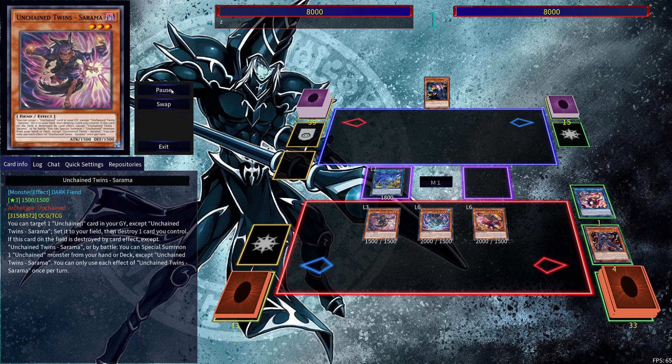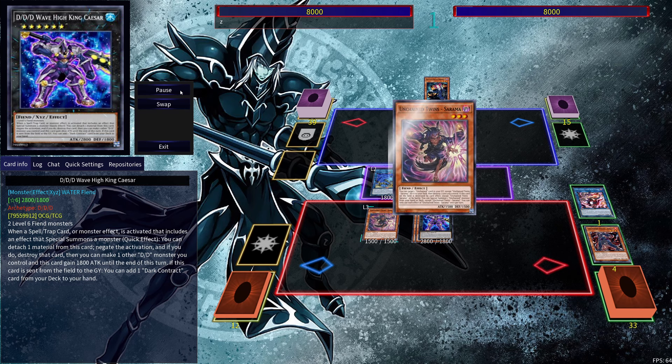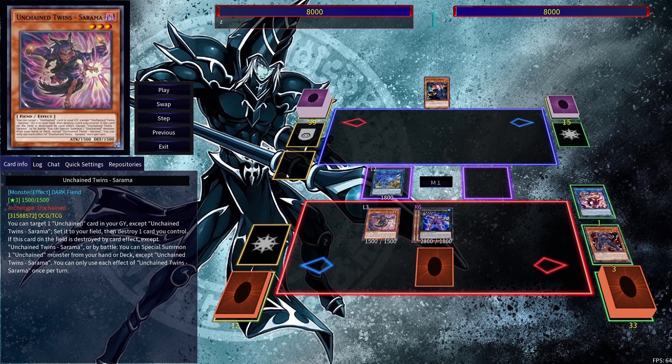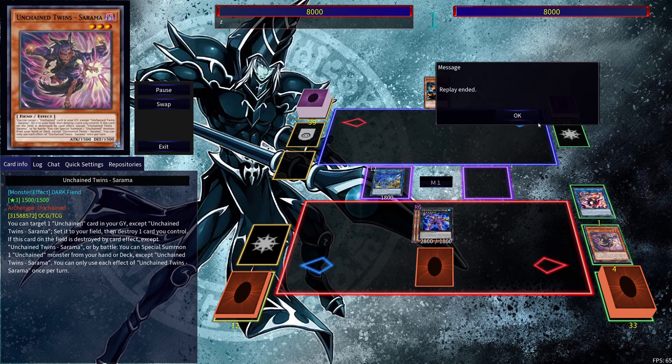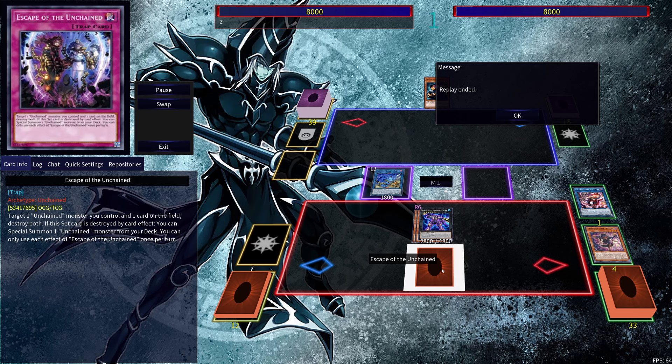Then we can activate Aruha's effect and Yama's effect in order to bring out both Sharvara and Sarama. Now we can XYZ into DDD Wave King High Caesar. Activate the effect of Sarama by popping itself in order to get Escape of the Unchained, and with that we're going to be able to get Unchained Soul of Rage. During your opponent's main phase you're going to be able to link using your opponent's monster, so you can use this to go into a possible link three — like Nightmare Unicorn.